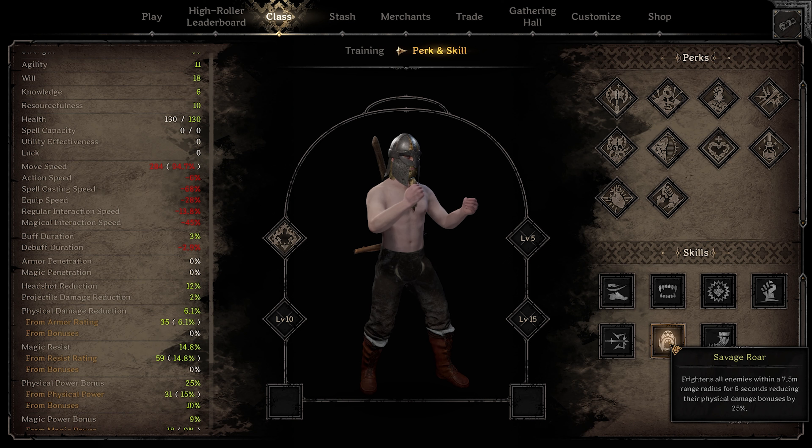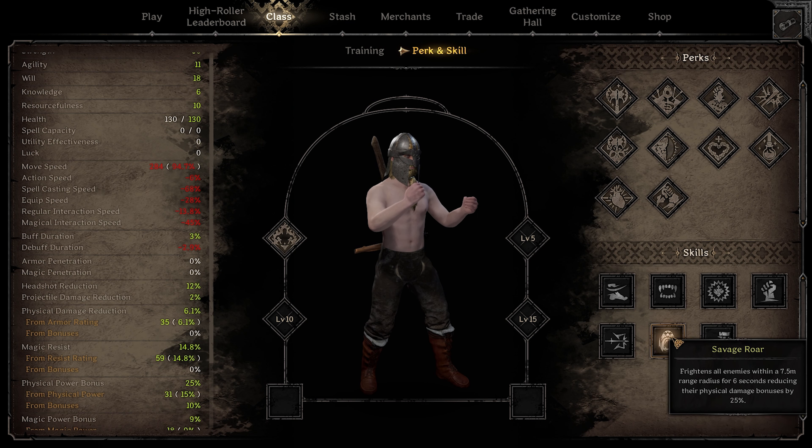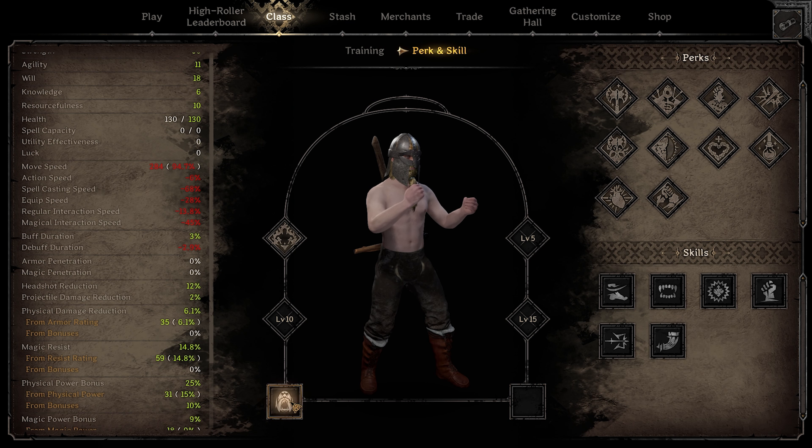Savage roar is also really helpful against players because it reduces their physical damage — any of the physical damage classes on their team will deal less damage to you and your teammates. This is a double benefit when engaging in a fight. I would run this if you're new as one of your skills.